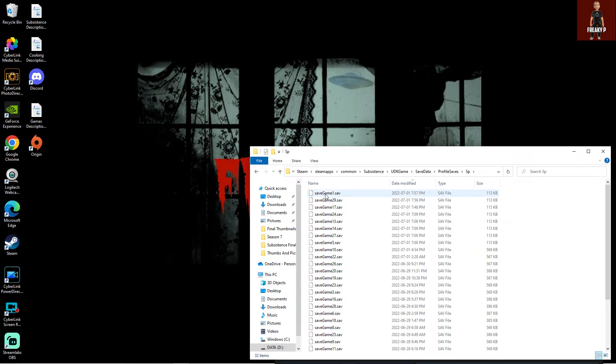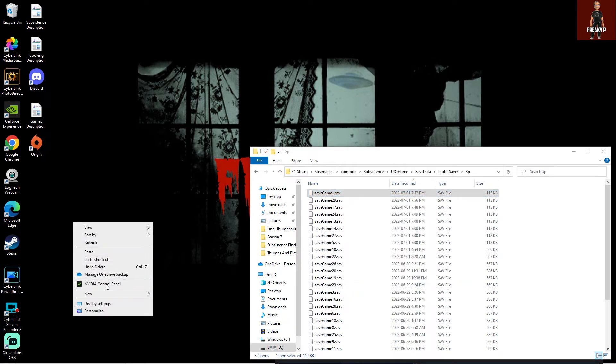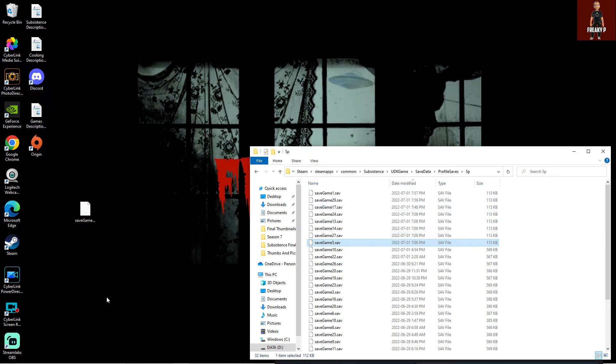So how do we do that? First, we're going to take Save Game One. Some people cut, some people copy — I'm just going to copy because I know it works. I'm going to paste that onto my desktop. Now I'm going to take Save Game Five — the save game I want to replace it with — right-click, copy, and paste that to the desktop as well. So those are the two files we want put aside. That way, if we screw up, you can just put them back.